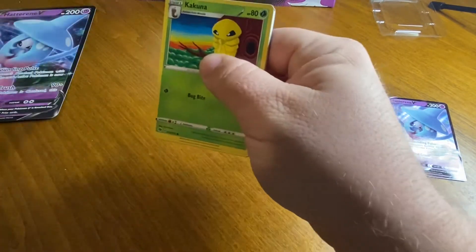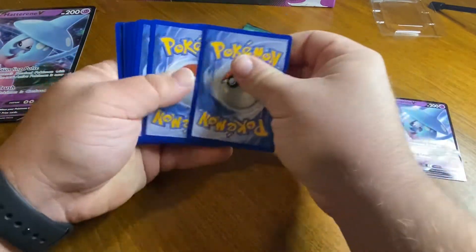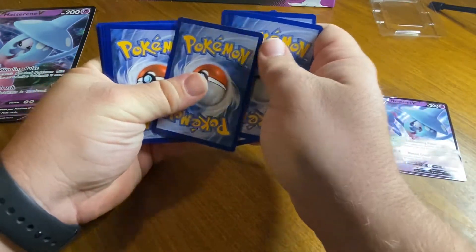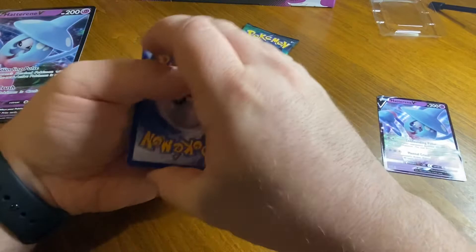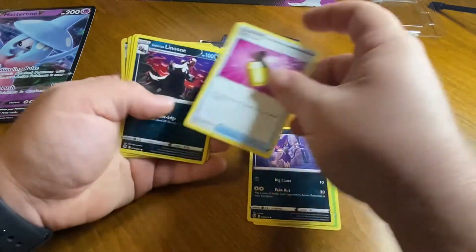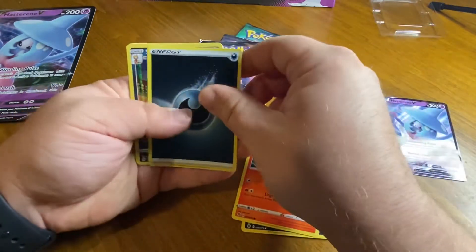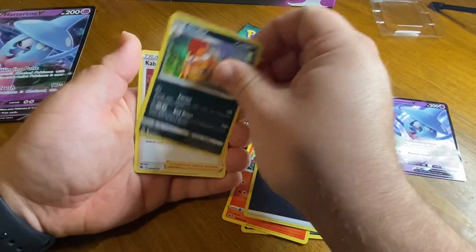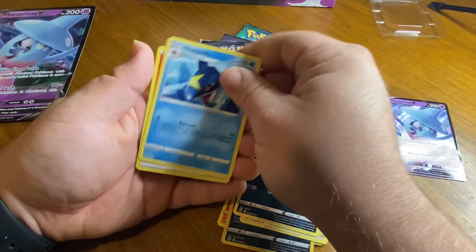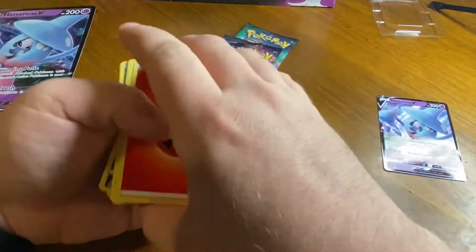Let's see, I think it's four cards — wheel check. We'll try three first. Kakuna, Purloin, Full Heal, Linoon, Vulpix, Energy, Scrafty, Kabu, Arbok, and Sharpedo, and Energy. Must be four cards then.